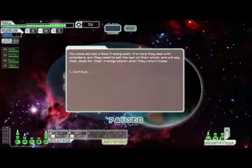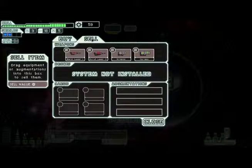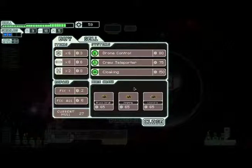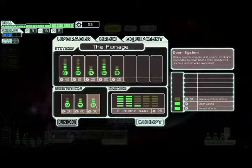Let's see what we got at the trading post. I can't buy any of that, and I don't really have anything to sell. They're too expensive. Might as well fix the hull breach. What about our ship — wait, close your doors! Oh, I'll get it — don't worry.